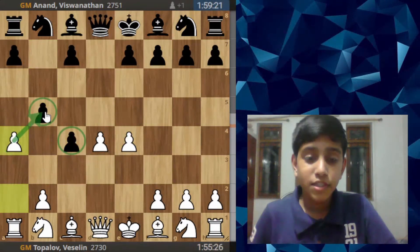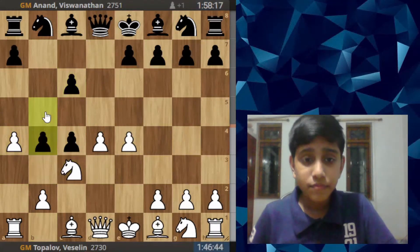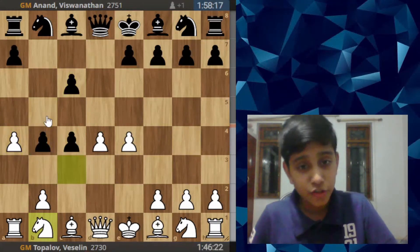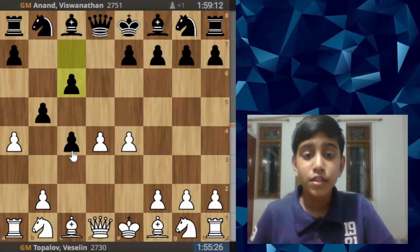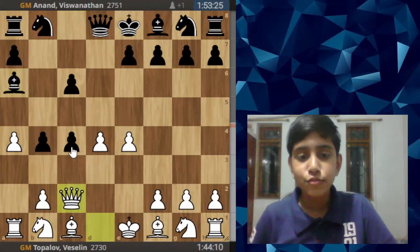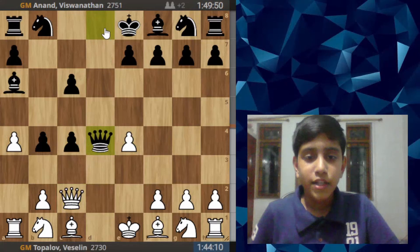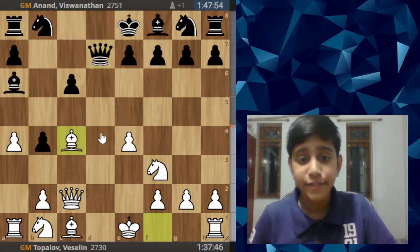Black defends the pawn. White is putting pressure on the pawn chain. This is all theory: Nc3, b4, the knight goes back. Now this pawn is again unprotected — even though black lost the tempo, white has lost guard over this pawn. Bishop to a6, Qc2, and here it looks like white gave a three-pawn but he just developed his pieces, and now he takes the c4 pawn.